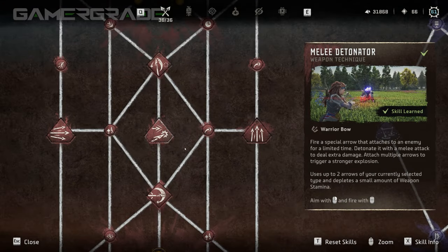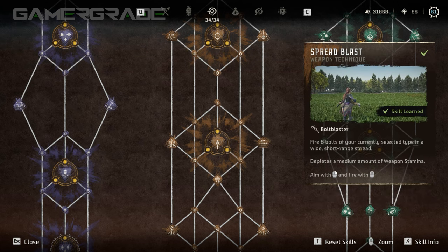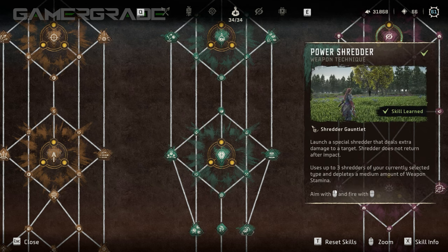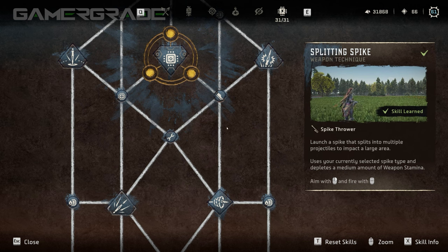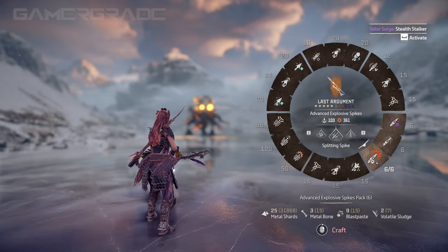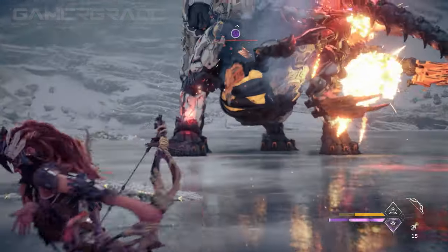The Warrior skill tree has 3 weapon techniques for the Warrior Bow. The Trapper skill tree has 1 weapon technique for the Tripcaster and 1 for the Ropecaster. The Hunter skill tree has 3 techniques for the Hunter Bow and 3 for the Bolt Blaster. The Survivor skill tree has 3 techniques for the Blast Sling and 3 for the Shredder Gauntlet. The Infiltrator skill tree has 3 techniques for the Sharpshot Bow. And the Machine Master skill tree has 3 techniques for the Spike Thrower. Unlocked weapon techniques can be changed on the fly by bringing up the weapon wheel, highlighting the equipped weapon, and pushing left or right on the d-pad. Once selected, they can be activated by holding L2/LT to aim, then tapping R1/RB.